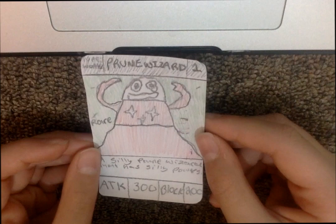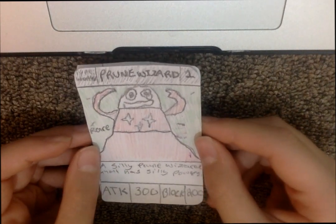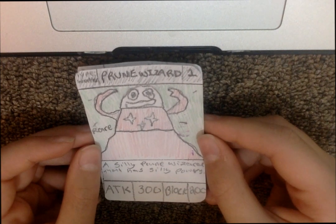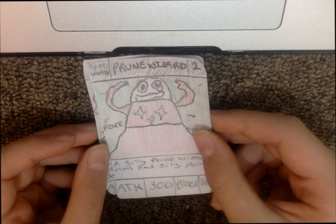Next on the list we got Prune Wizard, which is a really good card. It's a rare, water type, level one. The description says: 'A silly prune wizard that has silly powers.' Its attack is 300 and block is 200 — really good.